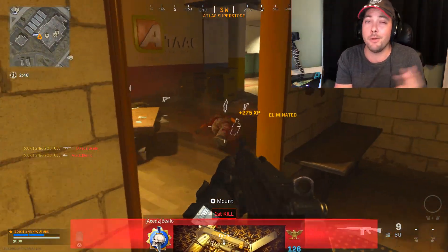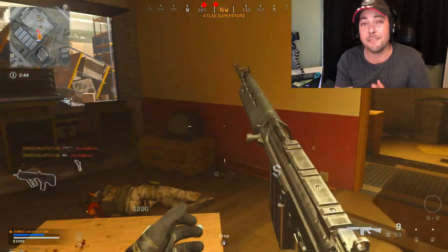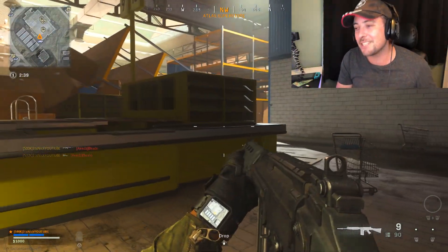Let's say you want to use the F7 — you're already in heaven, that gun is so good. If you want to use the Uzi, that gun is going to be a doozy. If you want to use the Kilo, get ready to call in that Kilo. Now enough with the Dr. Seuss rhymes — we're going to get into it.